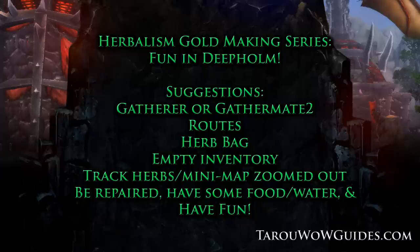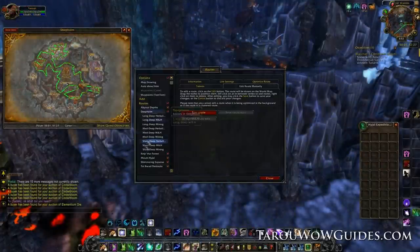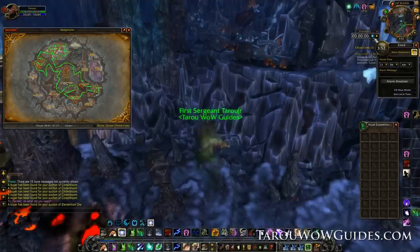To get to Deep Home just take the port in your faction's major city. Once in Deep Home, start on the route I put on my map, or unhide the route I've given you with my custom routes addon and hide the other routes. To get these preloaded routes, check the video I have linked at the end or my website.